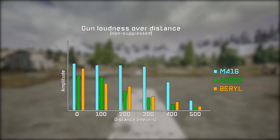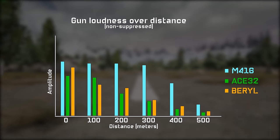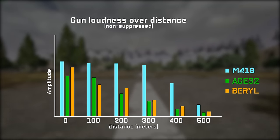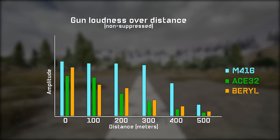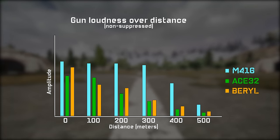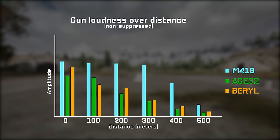As for how loud the different weapons are, the M4 is by far the loudest and the Ace is the quietest. This matters as the less noise your gun makes, the less likely you are to get third-partied based on sound. Overall, the Ace is the winner of this test. Note that this test was done with the new remastered M4-16 sound and might show different results with the old.